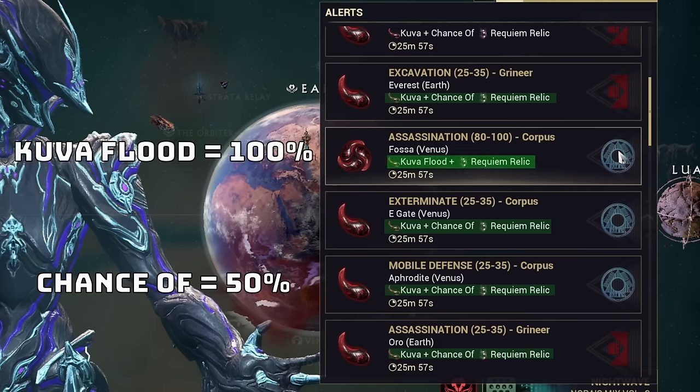If you decide to convert your Lich, you will still recover all your stolen items, and when you return to your orbiter, you will receive a message from your converted Lich along with any ephemera or sigils they had equipped. You can view your Lich in your Codex and either keep your Lich or try to sell or trade them with other players. Generally, people will buy Liches for unique names, the way they look, the weapon they have equipped along with the elemental bonus type, and whether or not they have an ephemera. If you are unsure what price to sell your Lich for, you can compare them to similar ones on the Warframe Market site.